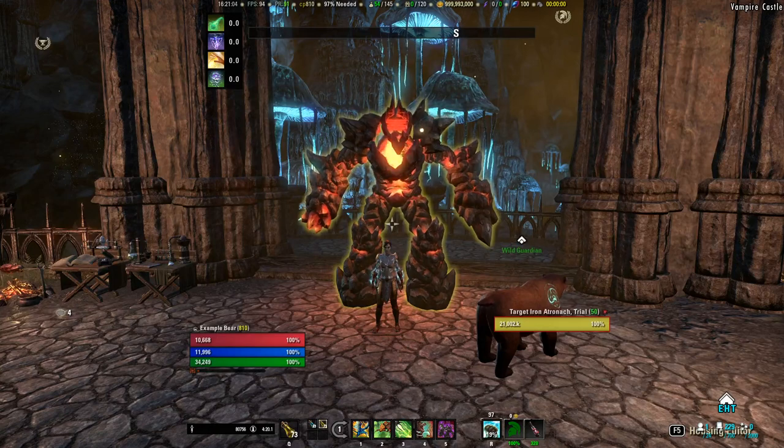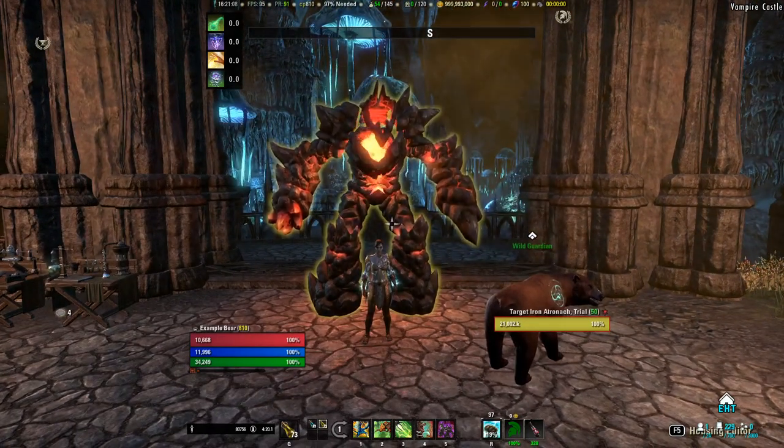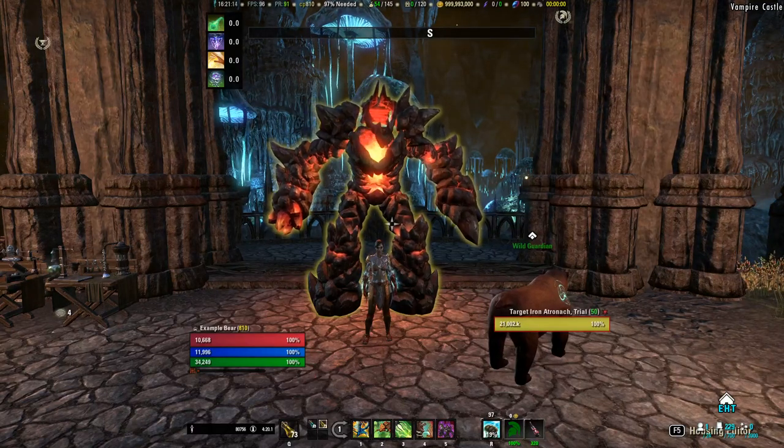Part of the reason why Stamina Warden's DPS is going to be fairly low is the fact that we are going to be relying on the bear to carry us for our DPS. The bear AI can be a little bit funky sometimes, plus it can get CC'd still. So if the bear AI doesn't cooperate, our DPS does end up going down by a fair amount.